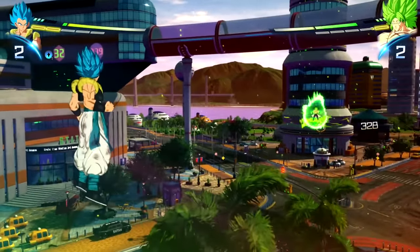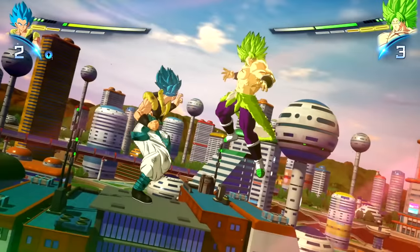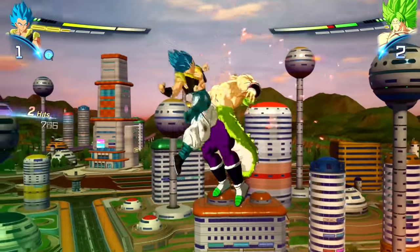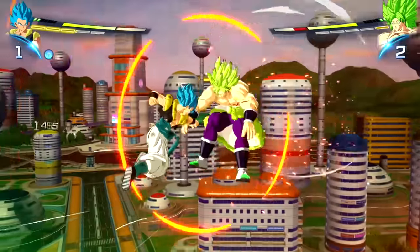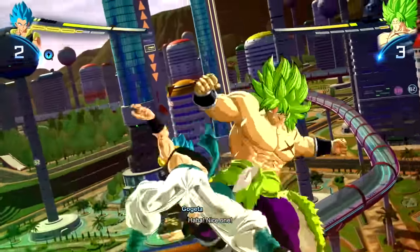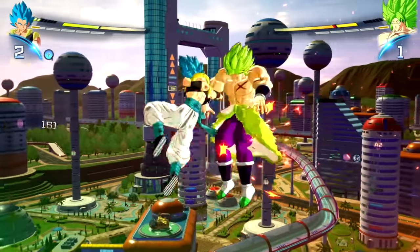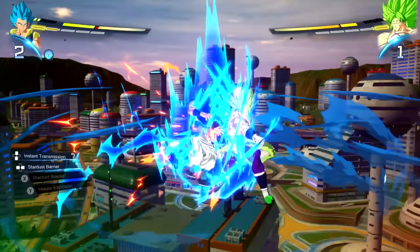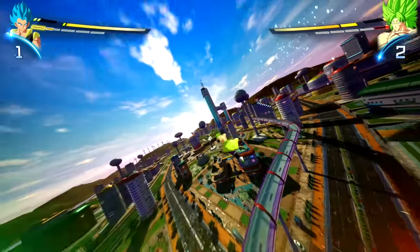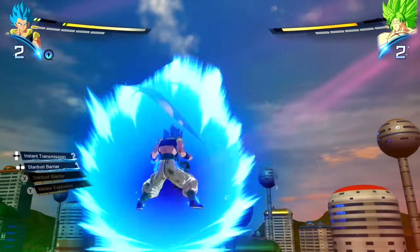There it is - Stardust Breaker. The Gogeta hand swipe is actually one of his blast stock abilities and it acts as a projectile repellent. It also does have a physical hitbox, but it doesn't do much damage. And then instant transmission - I had to throw in an instant transmission into a basic combo. I was on modern controls here, so I was very confused. I did later find out there are two different control schemes: modern and classic. I think I'll spend the rest of my time playing on classic, but I did struggle extra in this first match.